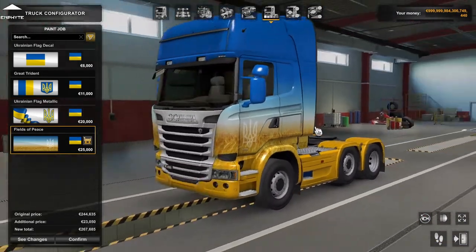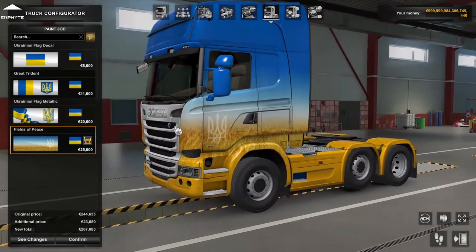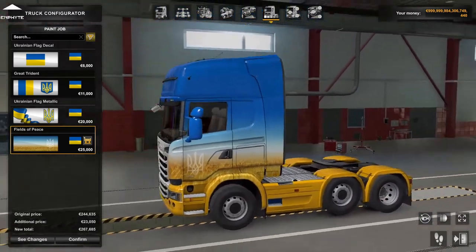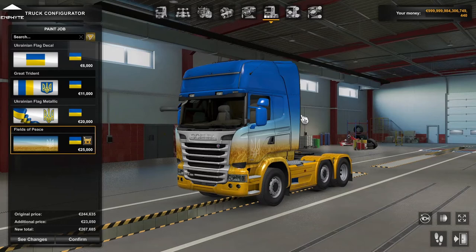And then this one here, called Fields of Peace, which is a field that represents the Ukrainian flag, and it has the little symbol over here. So that's basically all of the new paintjobs that come with this DLC, and keep in mind that all money that goes to it will go to Ukraine directly, because of everything that's going on.